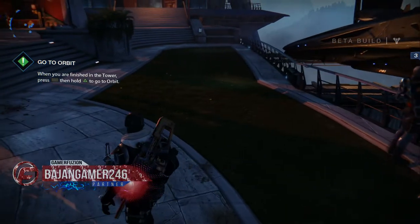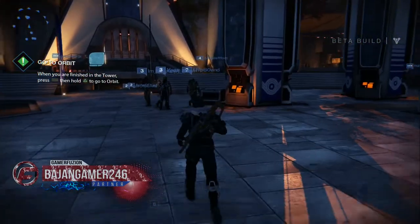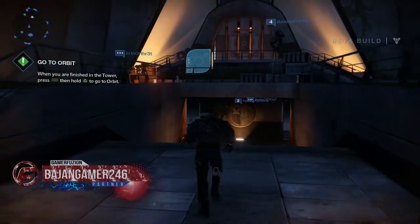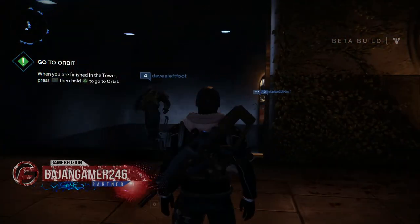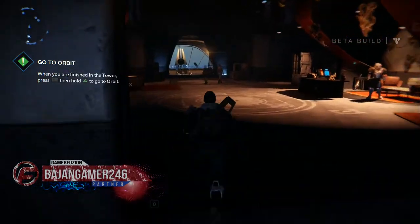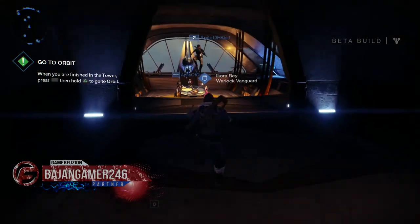What's up guys, this is BajraGamer246 with another video, and this is for another ghost location. When you spawn into the Watchtower, you're gonna go straight down inside, all the way by where the Vanguard is for the Hunter, and it's gonna be on the table.